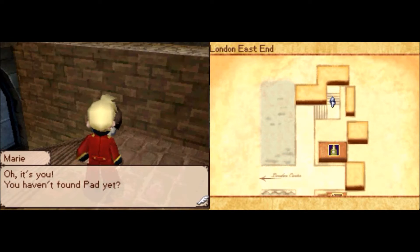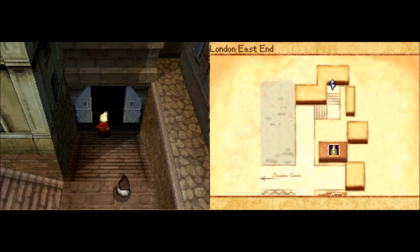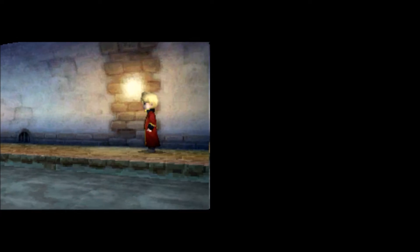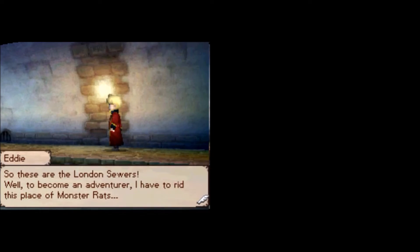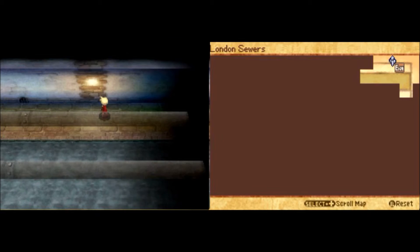Hi there, this is David, and welcome back to Let's Play Nostalgia. Last time we made it into London, and apparently Pad is down in the sewers, so let's go down there and find him. Also, we're going to become adventurers to find our father. To do that, we have to do a little quest at the Adventurers Association and raid the sewers of monstrous rats. So let's get started.